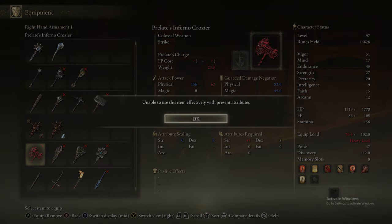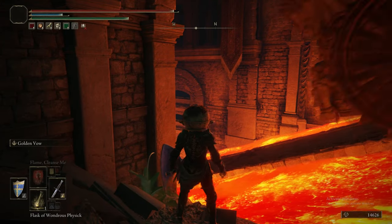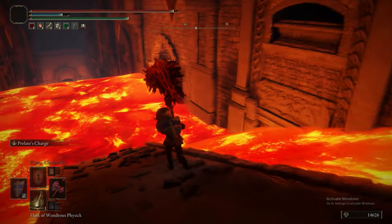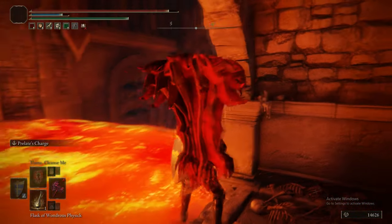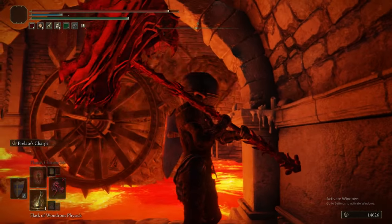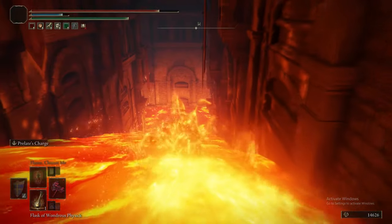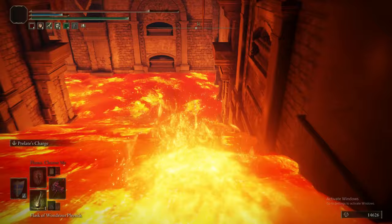Just to reiterate — we're bringing out the Prelate's Hammer. This is one way you can navigate through the lava. You don't even need to meet the requirements for the hammer — as long as you have it, you can do it. What you can do is use the Prelate's Charge Ash of War in the lava, and this is a fantastic way of just blasting through the lava.